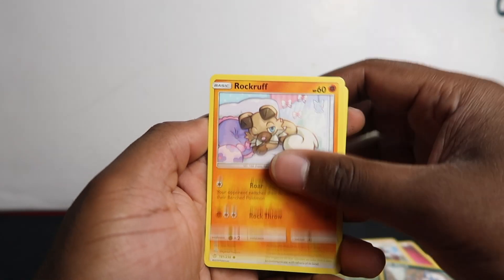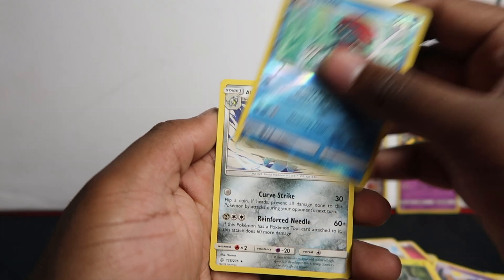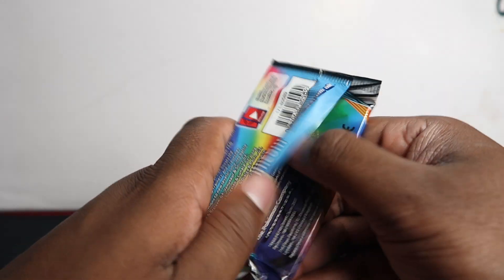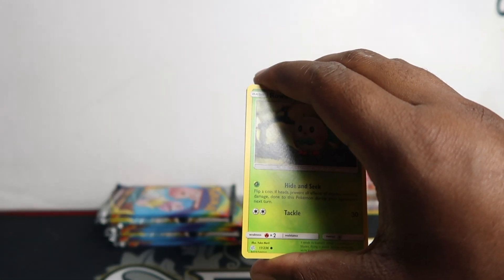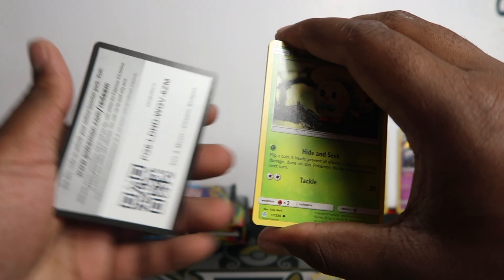Pack two: Misty, Alolan Sandslash, Absol, Rockruff, Stufful, Rowlet, Phantump, Magnemite, Weavile — and Alolan Sandslash. White code and no hits. That's unusual because if you open recent sets you'll understand white codes usually mean you get a hit. Green codes weigh more than white codes, so if you have a hit the pack will weigh more — meaning the white and green code packs are off-balance, so you can actually weigh them.